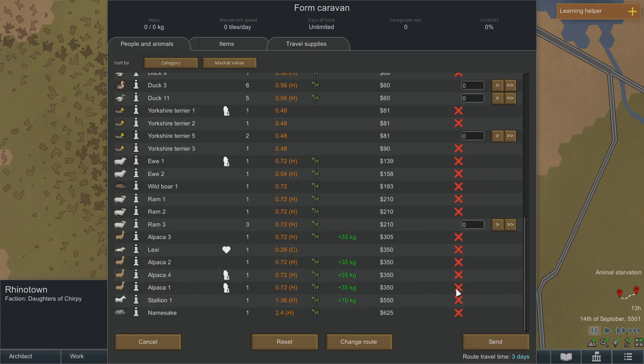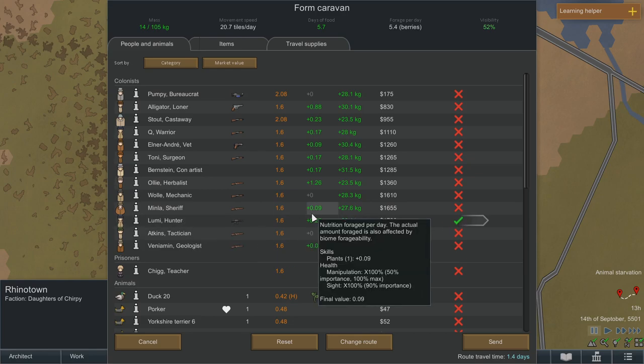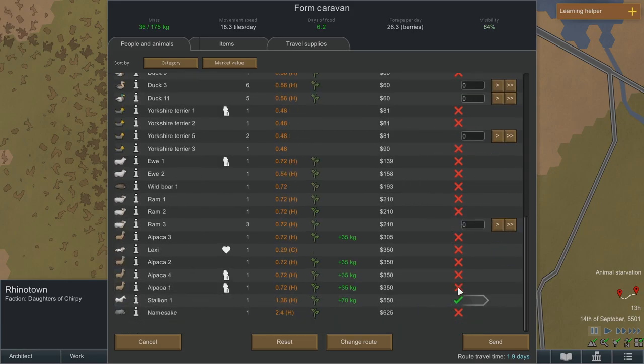Nice — so bringing an alpaca and the stallion... just the stallion decreases the travel time from three days to 1.2, although that might change when I add more people to the route. We'll bring Lumi — I think she's always a good candidate. She's good at killing and she's good at talking. And maybe Tony just to back up, and maybe Alligator as well. Two days — that's pretty good.